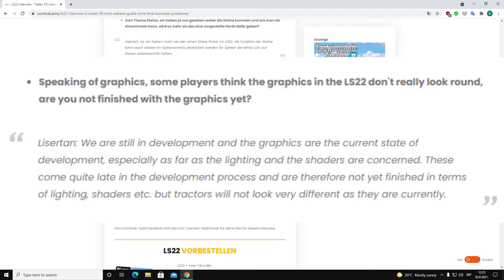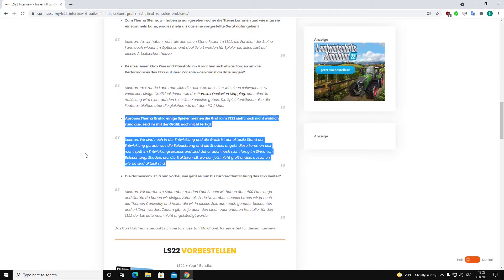The tractors are still going to be the same — it's just the shaders and the lighting. But when you look at it, it is the important thing you're all looking for when playing Farming Simulator. Let's be honest — a lot of you are using ReShade and other types of programs that change shaders for the game to look better.